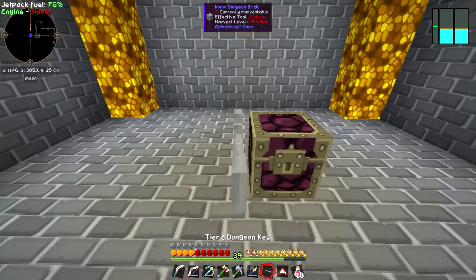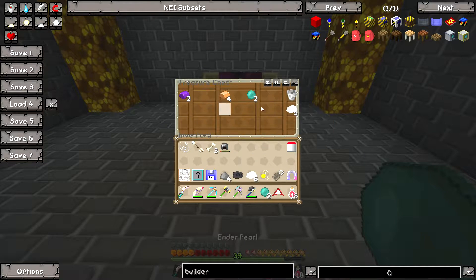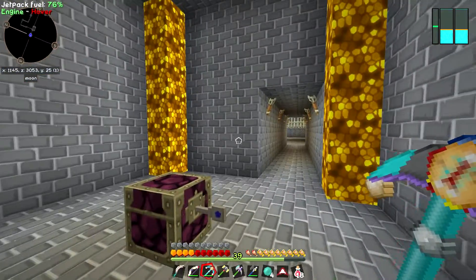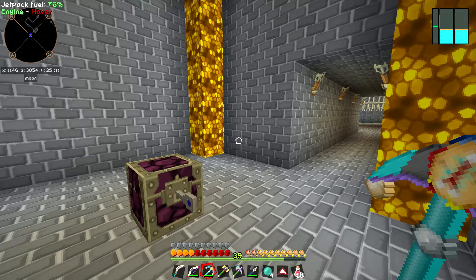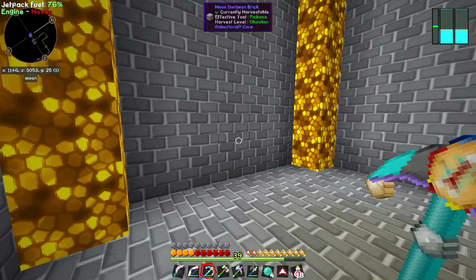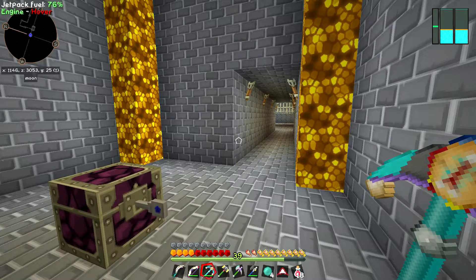Alright, so here we are at the other chest. I really hope the schematic's in this one, otherwise I'm gonna be flying around looking for another one of these things. There it is - Tier 2 rocket! Yes! Now I have everything I need - well, just about everything I need to go to Mars. I really wish I could harvest this thing. So I'm pretty much ready to go for Mars except I need to get all that meteorite. I'm gonna do that all off camera because that's pretty tedious - it's just gonna be me flying in a lazy spiral outwards from my base looking for little dots on the ground that are slightly different colors.